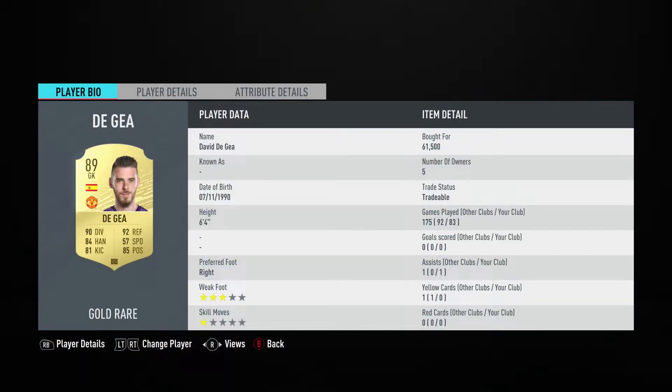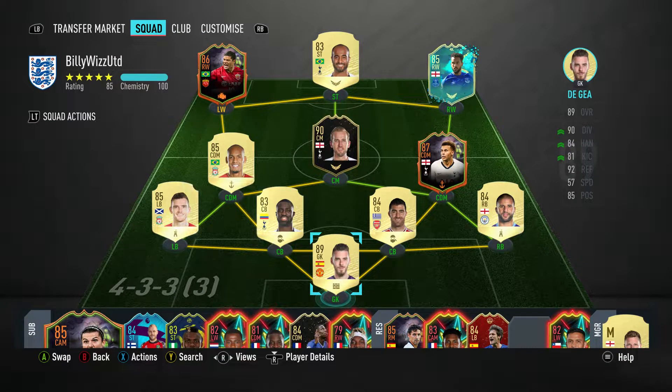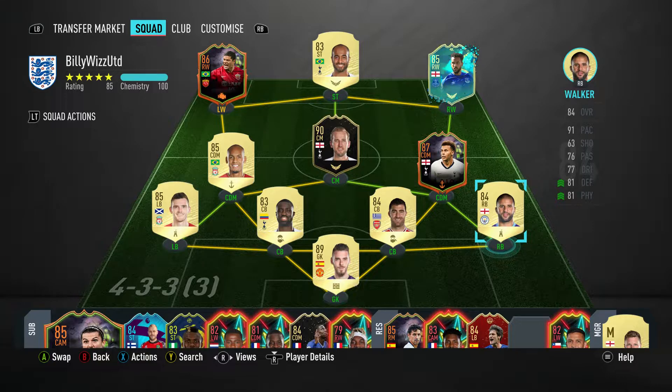Starting with the goalkeeper, David De Gea went for 61,000. He's a beast — 6 foot 4, in my eyes probably the best goalkeeper in the Premier League, though Ederson and Alisson people will argue with. Right back Kyle Walker went for 62,000, decent 91 pace, 81 defence and physical. The back four has been solid for quite a few games and it's difficult to say who to buy to actually improve them a lot.